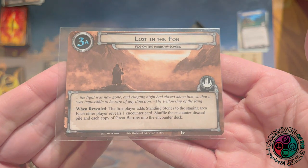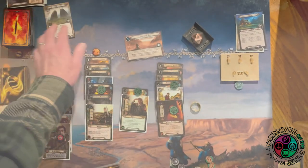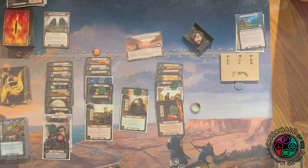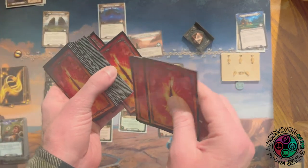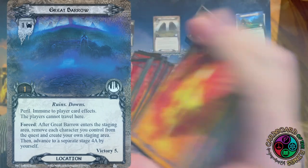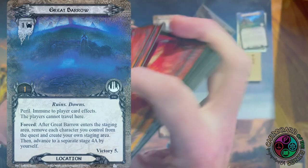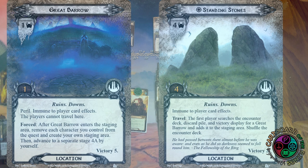Stage 3 — Lost in the Fog. When revealed, the first player adds Standing Stones to the staging area; each other player reveals one encounter card. Shuffle the encounter discard pile and each copy of the Great Barrow into the encounter deck. Standing Stones is a 4-4 location, immune to player card effects. To travel there, the first player searches the encounter deck and discard pile for a Great Barrow and adds it to the staging area. So I shuffle in all but one Great Barrow since I'd just have to dig it out anyway. The Great Barrow is a 1-1 peril, immune — you can't travel there.